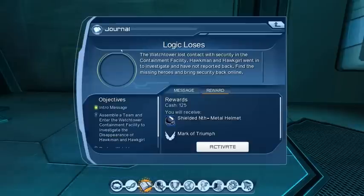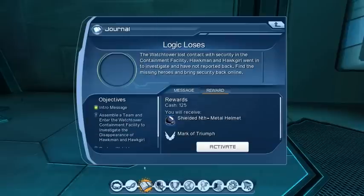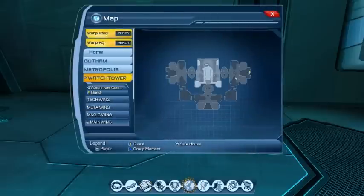As it says, use these tokens to purchase iconic battle suits — that's where that currency comes from. Another daily involves Hawkman and Hawkgirl in the Containment Facility, and again we get a Mark of Triumph. On the Watchtower map, there's a doorway at the east wing which is an instance called the Containment Facility — that's where we'd go for that quest.